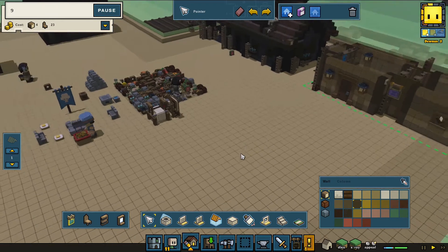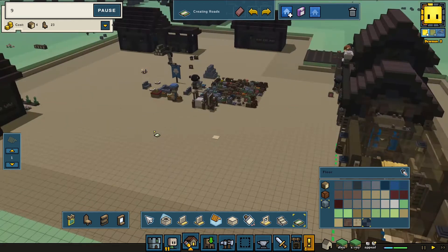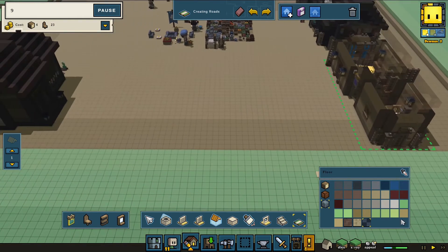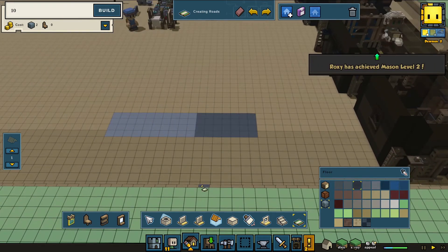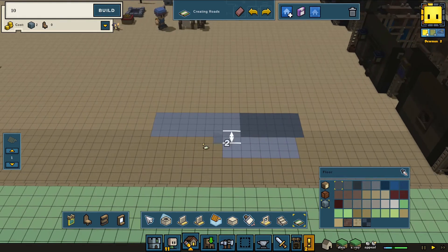What we need now is to build roads. Let's take a look at the roads tool. I'm mostly going to want stone-type roads to contrast with the wooden houses. I don't quite like this pattern, so I'm going to go with a more slaty shuttle gray. Let's take a look at the options — yeah, that one works. Let's delete that road and go for it again.